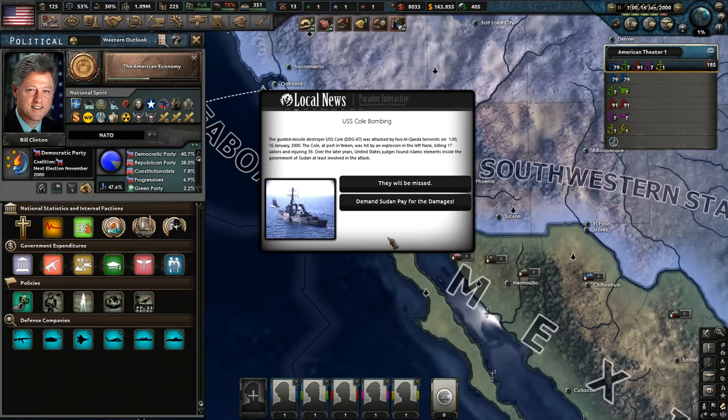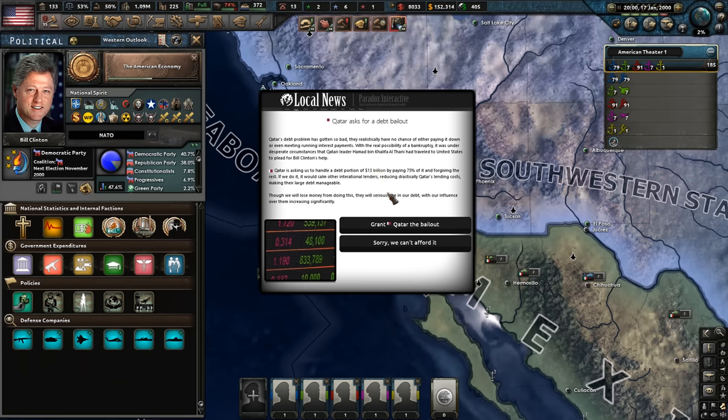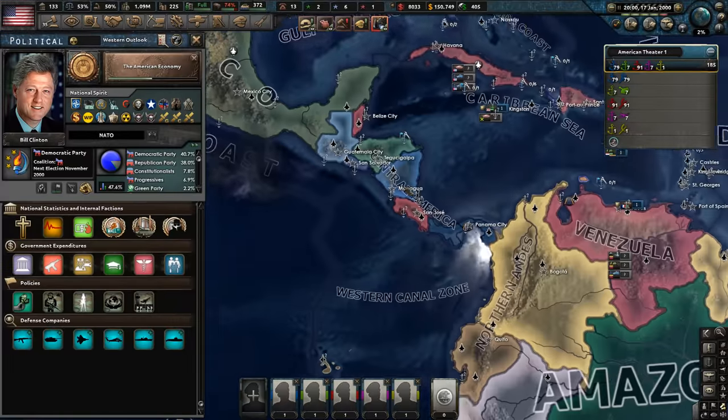We've got the USS Cole incident — we're definitely going to demand payment for the damages. The Qatari government wants a bailout — I need a bailout myself, sorry, we can't afford this. Brazil has launched an investment offer — sure, I suppose we'll accept.